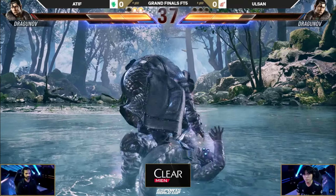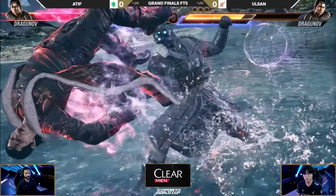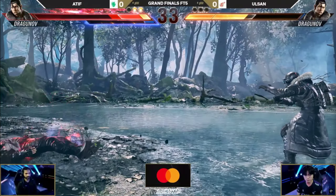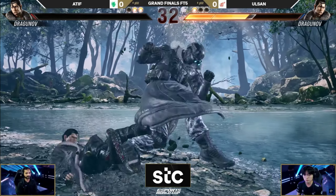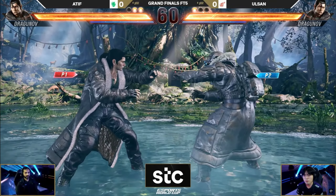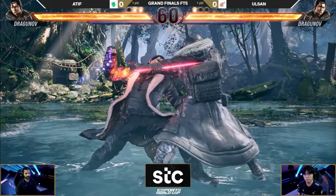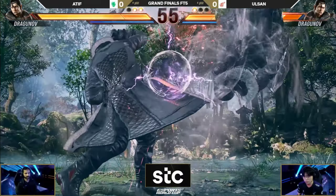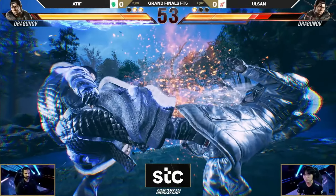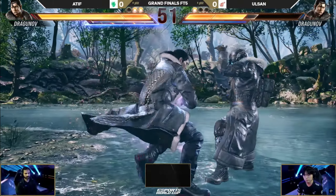The way that Atif sets his offense with these jabs — he knows exactly where to place these heat smashes. Goes for the tackle, great break. Nice heat smash of his own, not going to be the end of the round. Olsan trying to make something happen in this first game, and that's going to be one round on the side of Olsan. That back 4-3 from Dragon — we've seen it all day, all tournament long. Sidestepping and actually getting the punish on the running too.